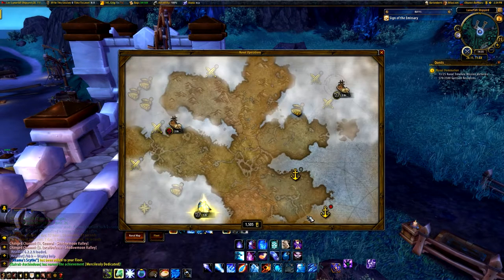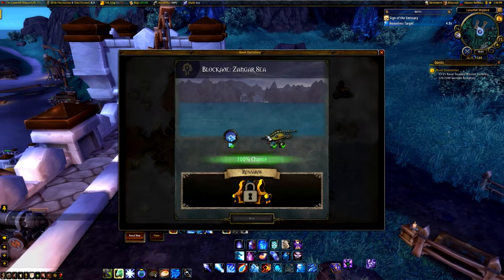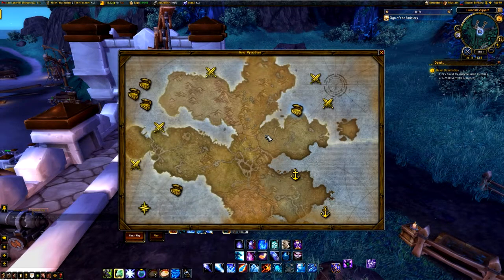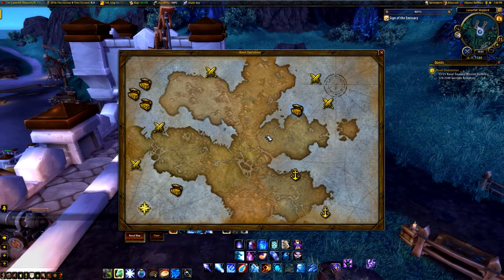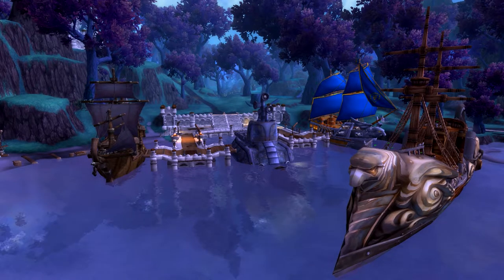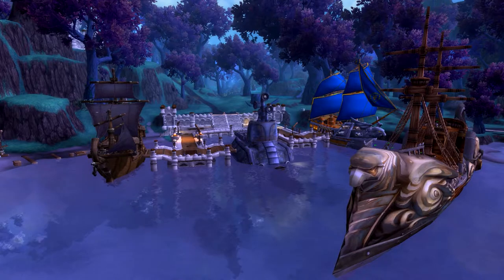Then you have legendary missions. When doing the legendary questline, these missions will appear. Successful completion of these missions allows you to progress in the questline, or gives you quest items such as Abrogator Stones. If you fail to succeed a naval mission, there's a chance that your returning ships are destroyed, removing them from your naval fleet. This is obviously annoying, since you'll have to use time and resources to create another ship, and the ship will lose all of its equipment. It's therefore important to make sure that you have a good chance of completing the mission successfully.